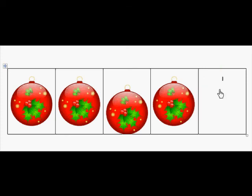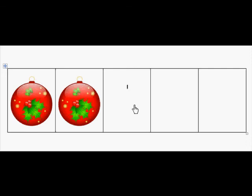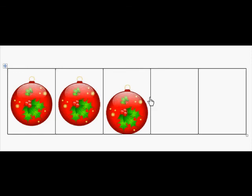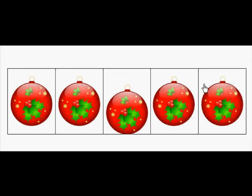What if we took off three? How many ornaments do we have left? Two. And how many ornaments would we have to put back on to fill the five frame? Three. That's right. So two and three equals five. Let's put those back on — one, two, three, and it would be filled.